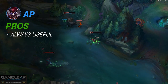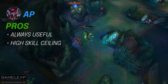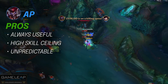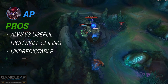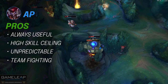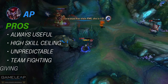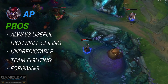Now let's talk about the pros for AP Shaco. First, you will always be useful, unlike AD. Second, AP Shaco has a high skill ceiling, so if you can master this version, your peak performance will be higher. Third, you are unpredictable because it's all about mind-gaming your opponents — and for me, this is way more fun than AD Shaco. Seeing your opponents run into a series of perfectly placed boxes is very satisfying. Fourth, AP Shaco is generally better for teamfighting because of the AOE in your boxes and ultimate, and the multiple two-second poisons you can dish out during fights. And finally, AP Shaco is more forgiving — if you make a mistake, it's nowhere near as big of a deal.